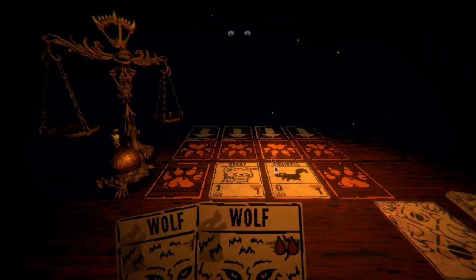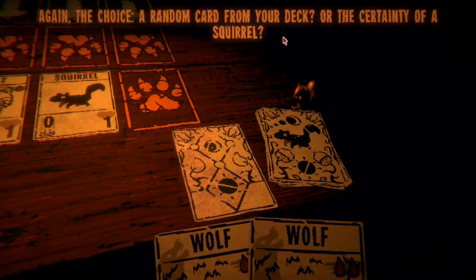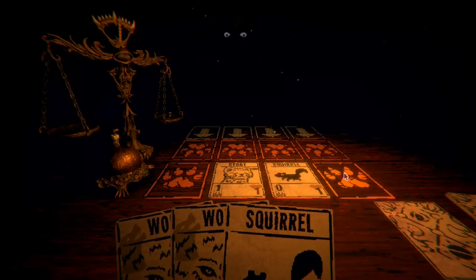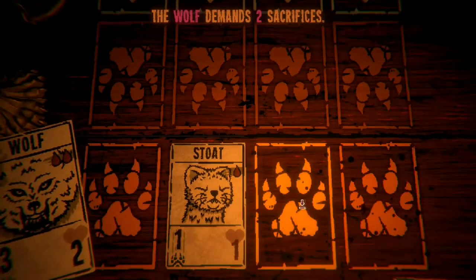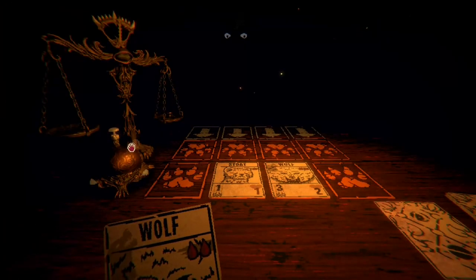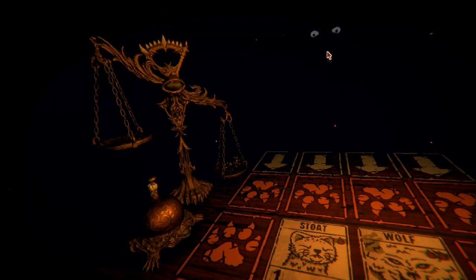You can play one card per turn, right? Let's play a squirrel, then sacrifice a couple of squirrels and get a wolf. Ding! Take that. Four weights on the scale — you've won this match. They won't all be so easy.